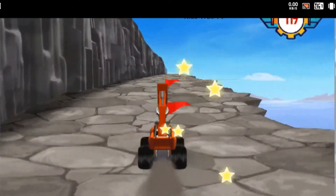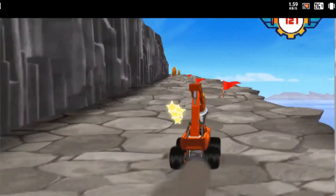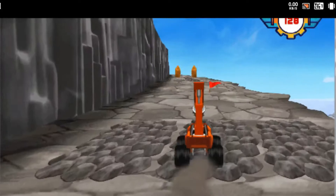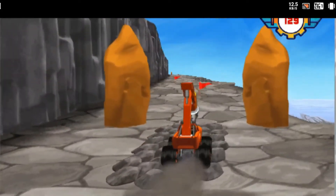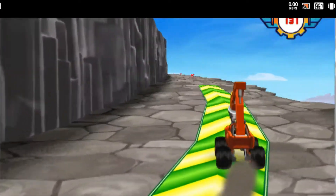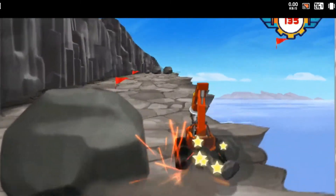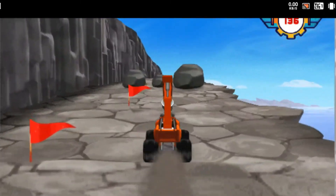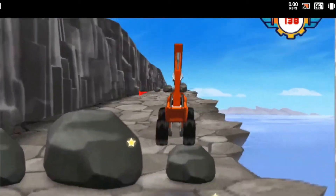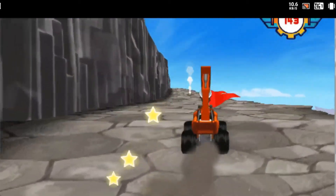We're riding on Mount Dragon now — that means we're almost at the finish line! Go around the rocks! Avoid the rock patches! Crusher just keeps cheating — he's caused more rocks to slide into our path! Watch out for the steam! Go!